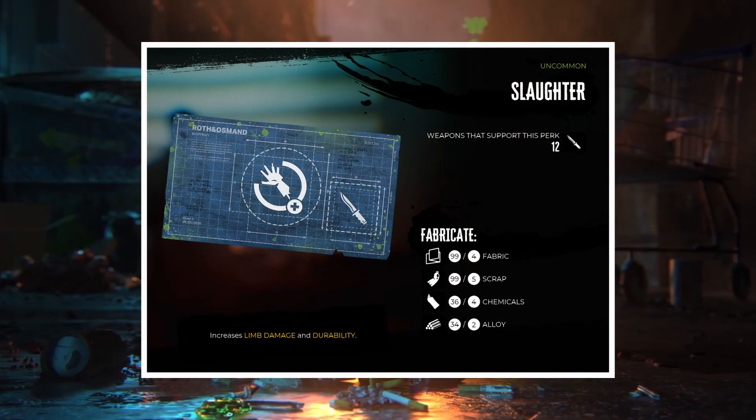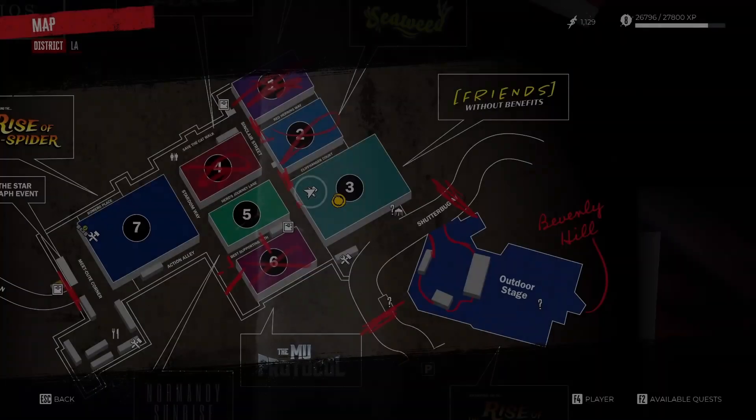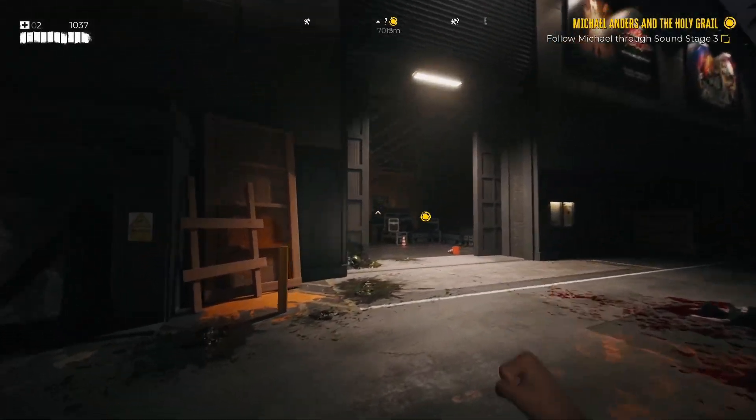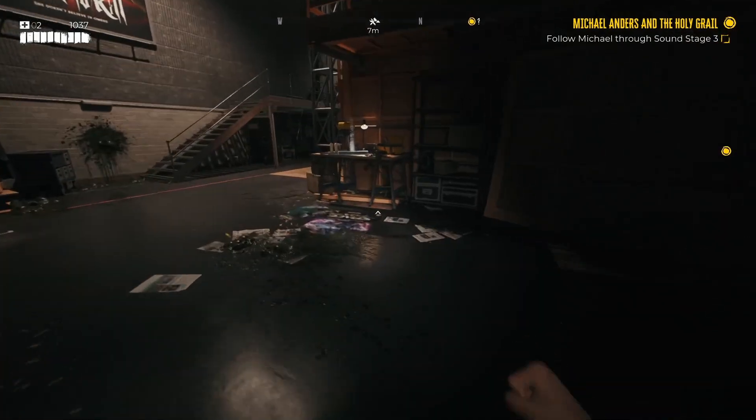Weapon Perk Blueprint Slaughter. You have probably not missed this one. This blueprint can be found inside stage 3 in Monarch Studio during the main storyline quest Michael Anders and the Holy Grail. It will be on top of a workbench on the right side just when you enter the studio and travel along the path you need to go.